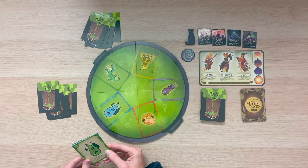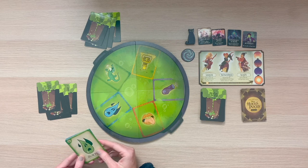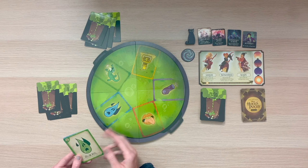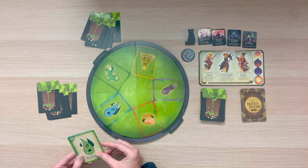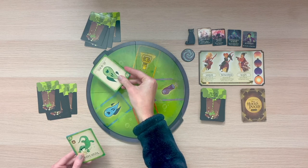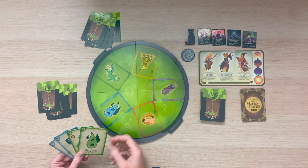After you've asked your question and received your yes or no answer, it's time to play one ingredient from your hand. There are five different spaces on the cauldron you can play your ingredient. In order to play an ingredient, it must match the color or type of the top ingredient in that specific pile. For instance, I could play this green oil of oil here in the green space or here in the oil of oil icon space.